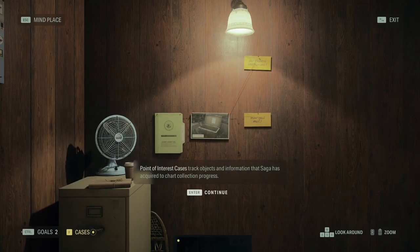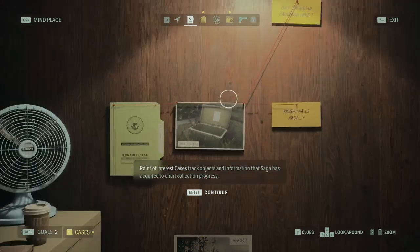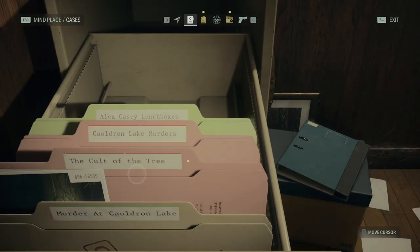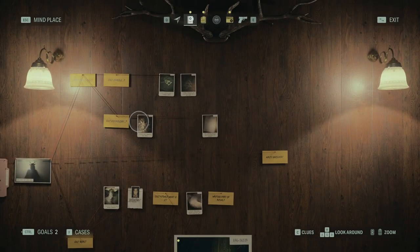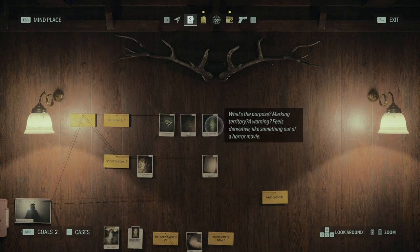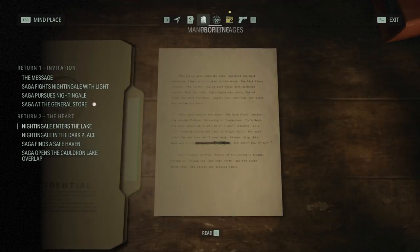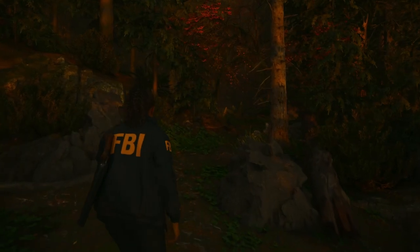Point of interest cases track object information that Saga has acquired to chart collection progress. We found one so far — cult stashes. These stashes could contain clues about the cult, better keep an eye out for more. We have the cult of the tree folder now, a few more clues. And nothing else here — manuscript pages and the radio.